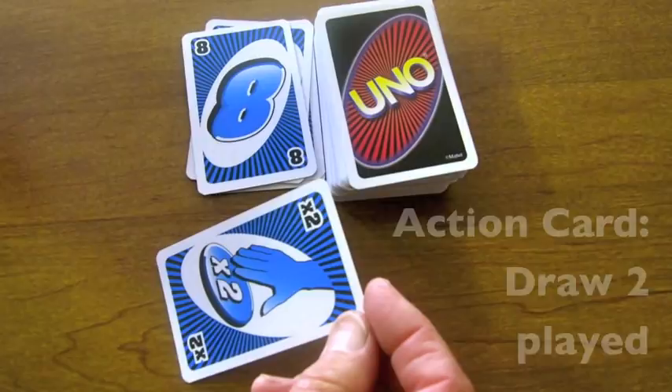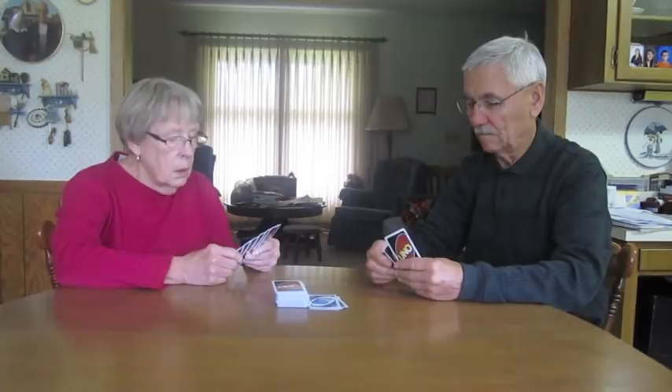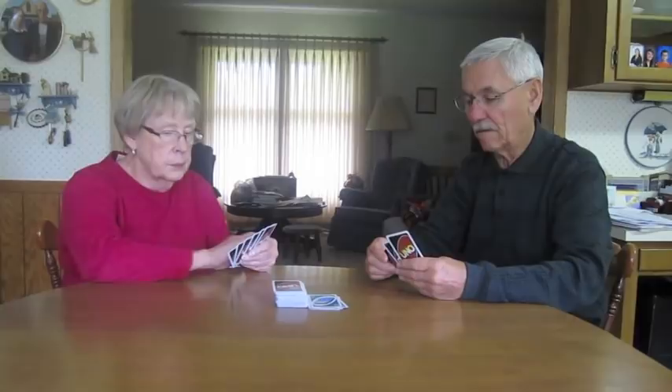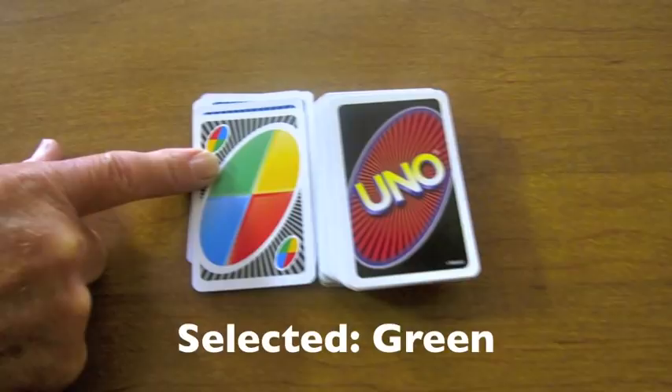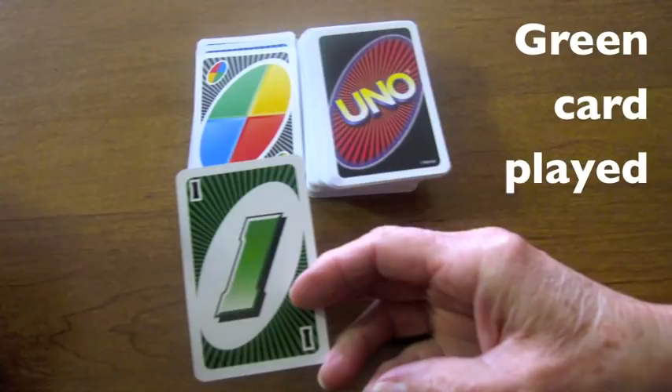John has played a draw 2 card, which means that Carol must draw 2 cards and also lose her turn. John has now played a wild card and selected the color to change to green, so Carol plays a green card because the color has been changed.